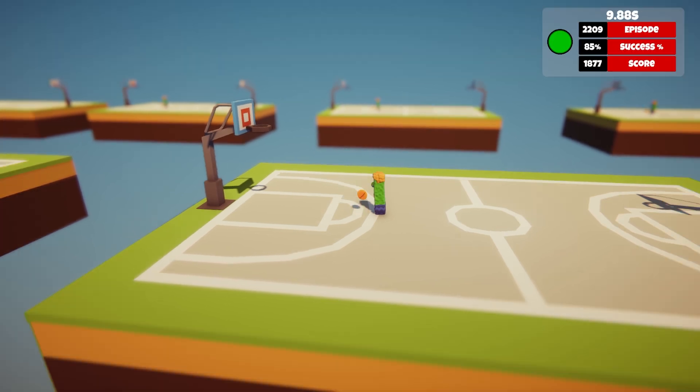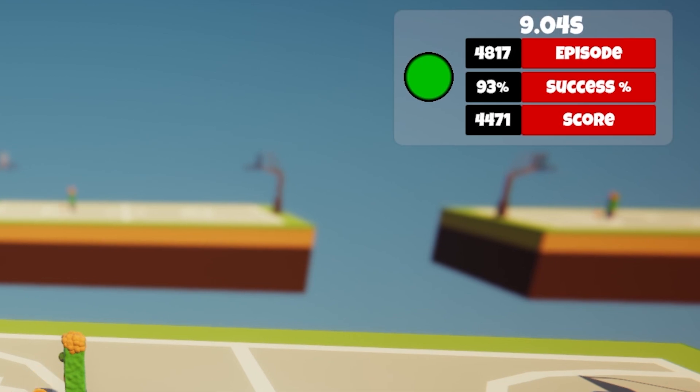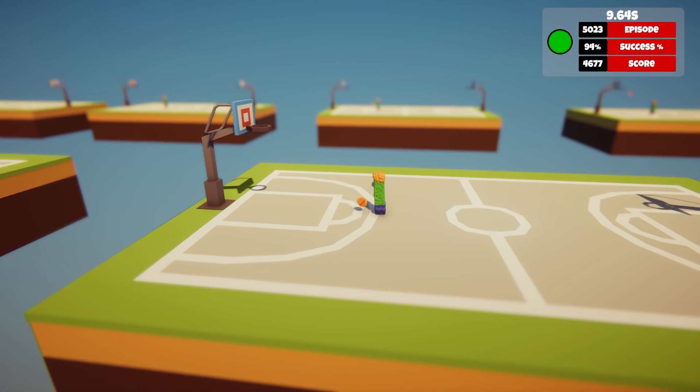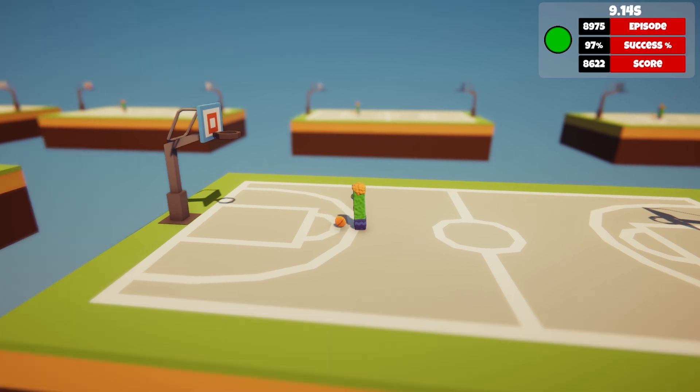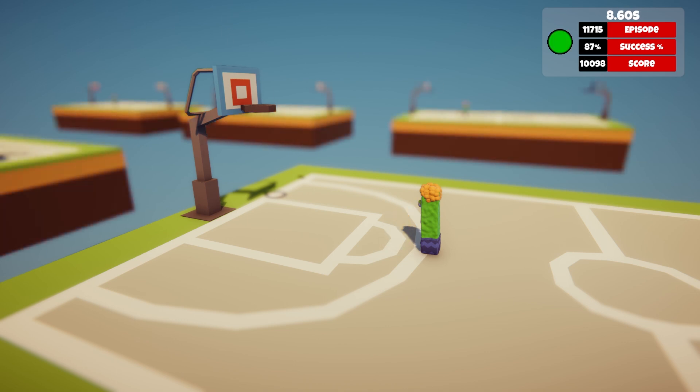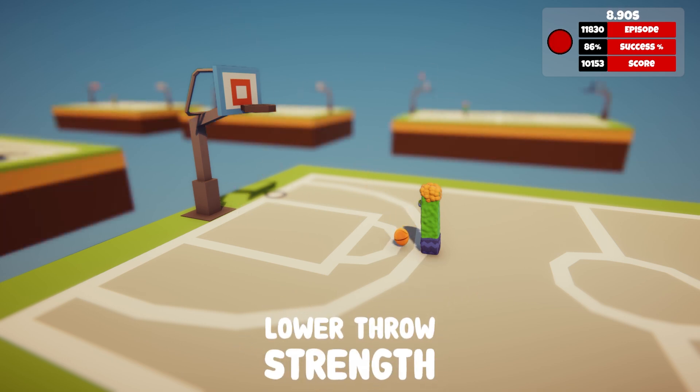And for all you data nerds out there, feast your eyes on this fancy panel. It's like a report card for our AI, but with less parental disappointment. Look at Jack go — he's learning faster than a politician backpedaling after a scandal. But oh dear, it seems our binary baller has the delicacy of a wrecking ball. Time to dial it back a notch.